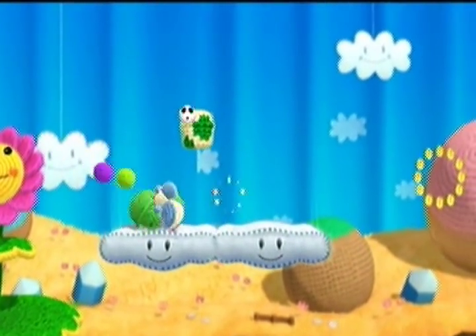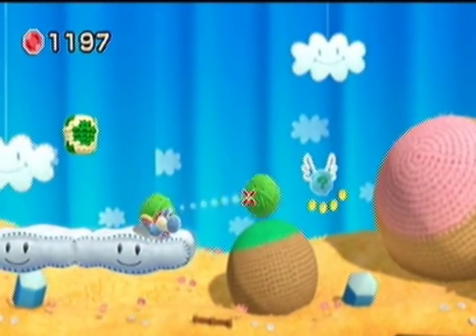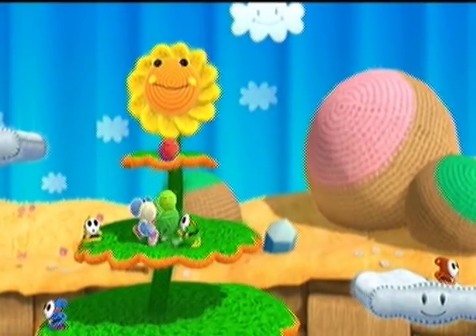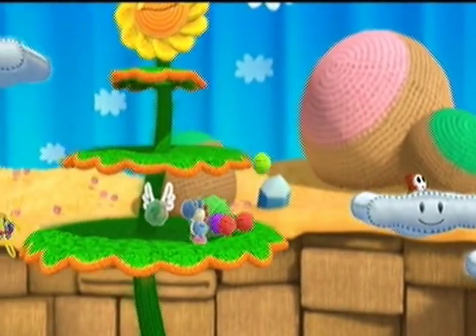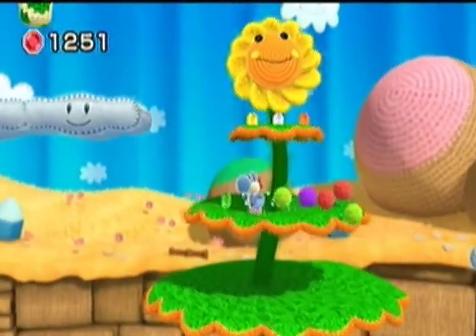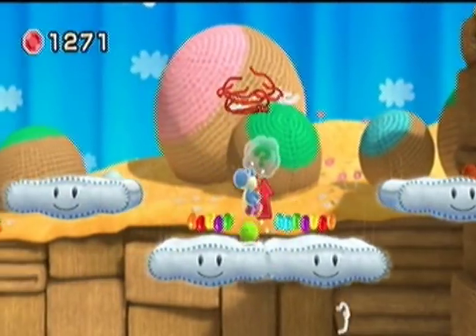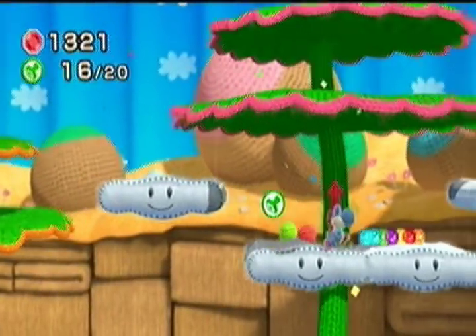Look at that flower — he's so happy, assuming that's a he. You should be using your yarn balls in suspicious areas, and that will help you find things. Also be on the lookout for invisible balloons too, because some of them might actually yield important stuff.